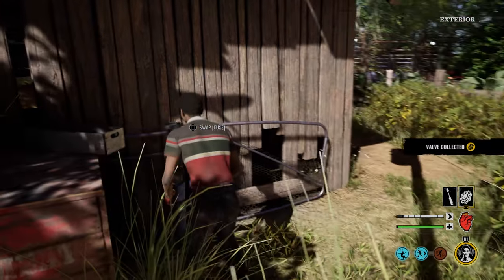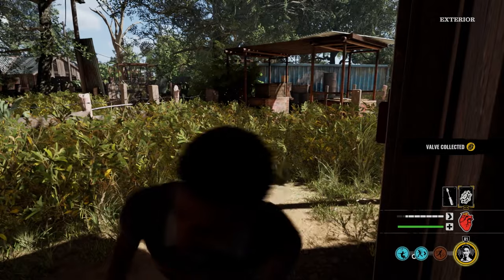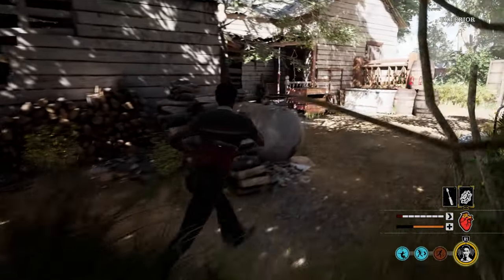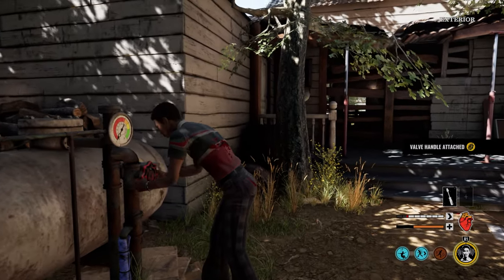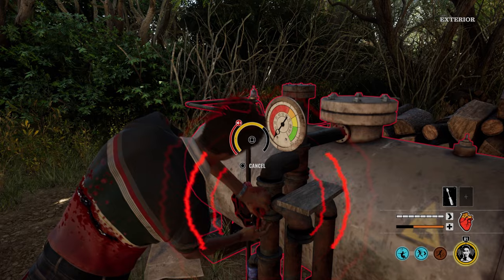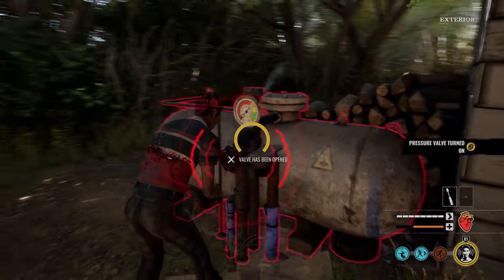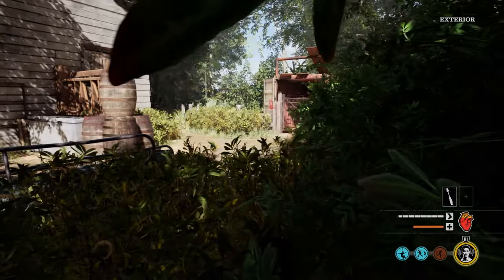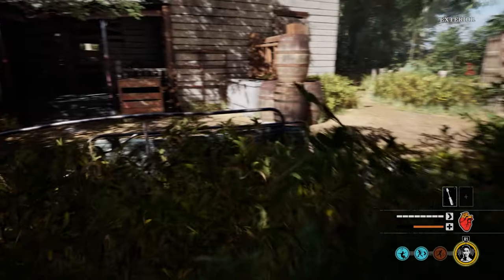Another way to escape is the pressure valve. Once you grab the valve, go check where the valve socket is — I normally check behind the house or the side of the house first because those are the most common spots. Thankfully the pressure tank was behind the house and I was able to get it on and turn it really fast. I do recommend carrying a bone scrap so you can stab the killer in the back while they're trying to turn it off — it buys you some time.